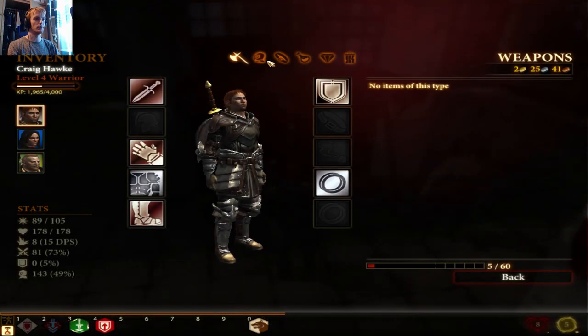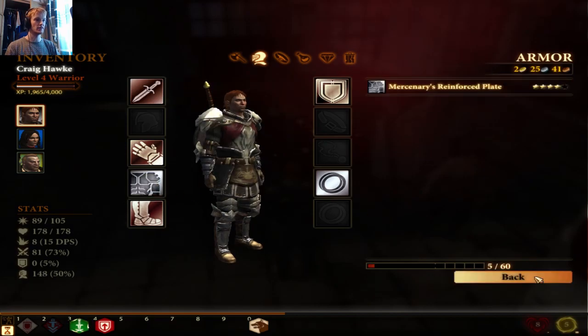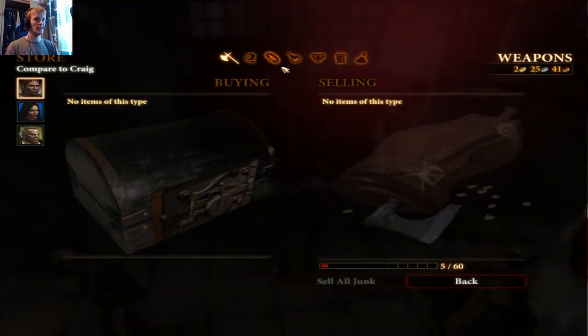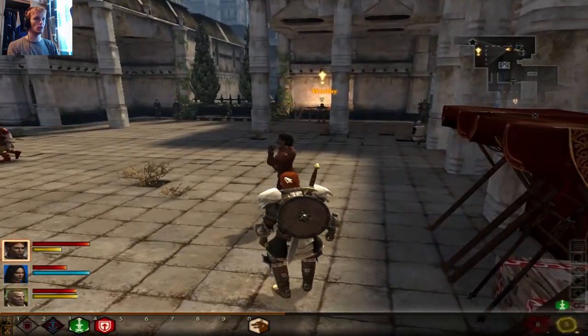We'll buy that plate armor for us, but we won't buy anything else. We'll leave everything else as is. Nothing else — I've spent like three gold, but yeah.